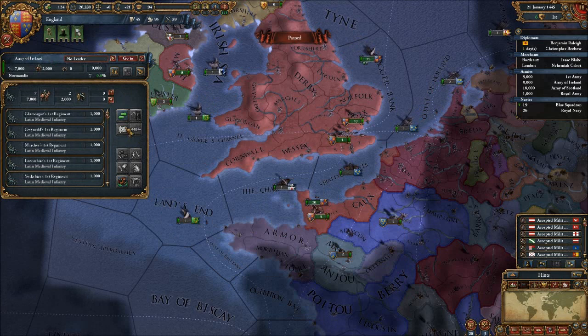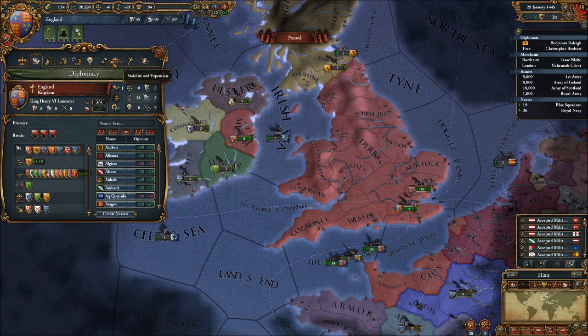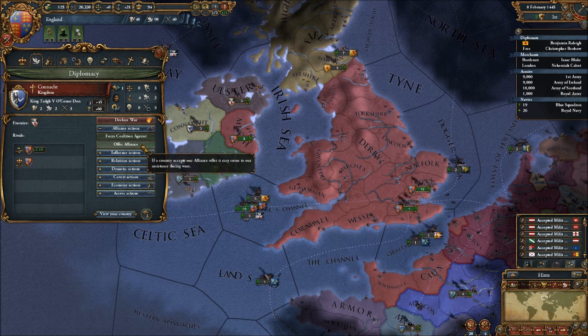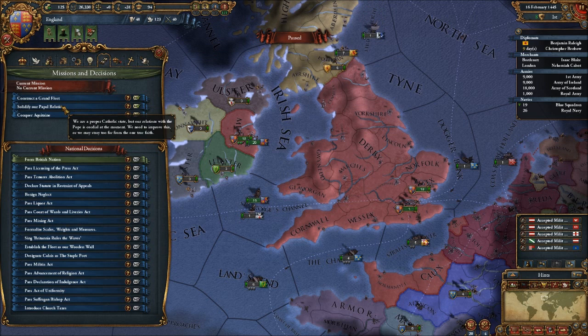We've got the fleet there, we can get the Army of Ireland up on the boats and off to Meath. Connacht is back. My mission was actually an alliance with them — now that we're family... alliance! Perfect. We're just racking up, especially the diplomatic power, which is going to be very, very useful.